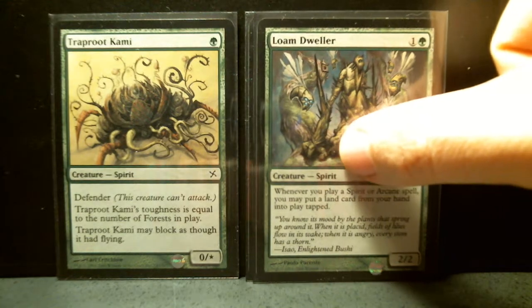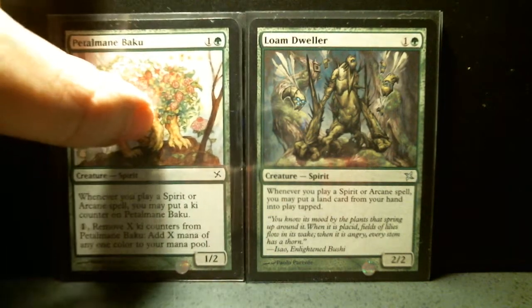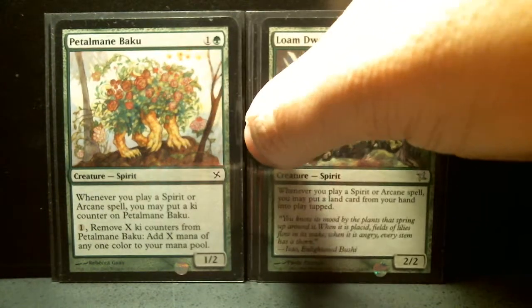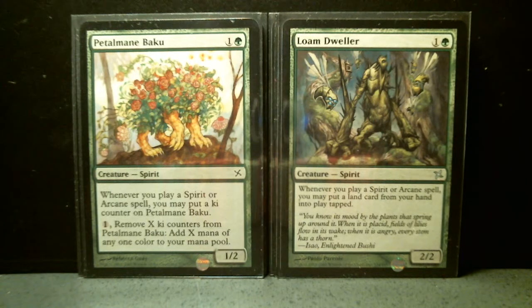Then two of Lone Dweller and two of Petalmane Baku. Petalmane Baku is a two-drop, 1/2. Whenever you play a spirit or arcane spell, you may put a ki counter on this card. Put in one mana, and every time you remove X ki counters, add X mana of any one color to your mana pool. That's pretty good. Lone Dweller is a 2/2 for two. Whenever you play a spirit or arcane spell, you may put a land card from your hand into play tapped. That would be a really nice mana boost.